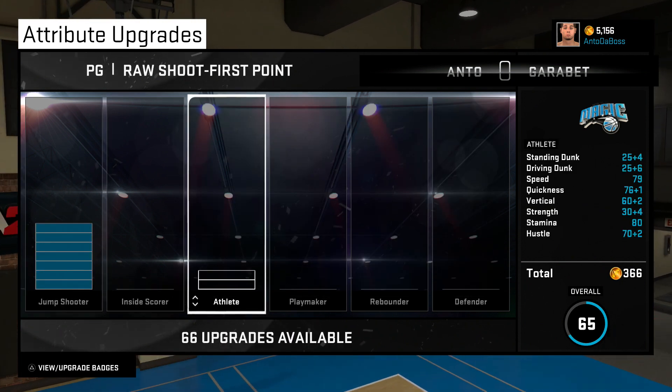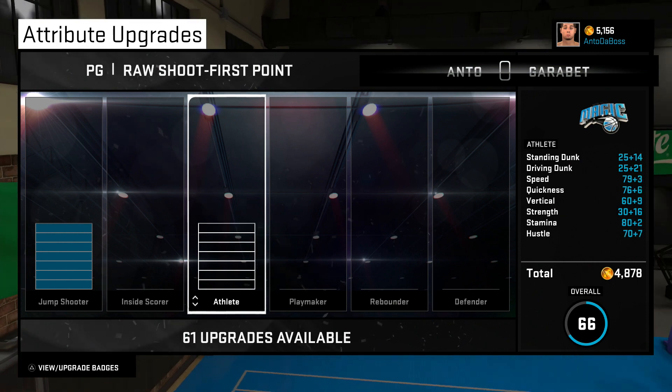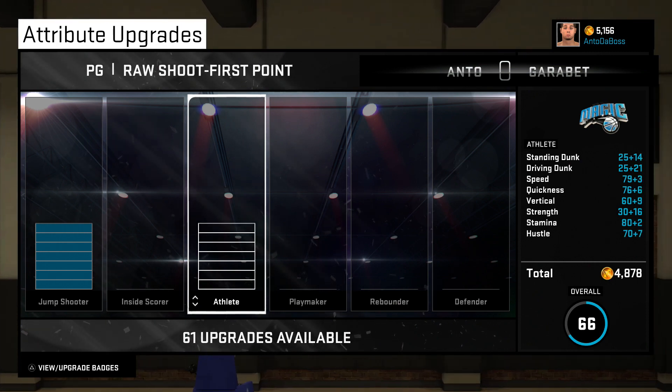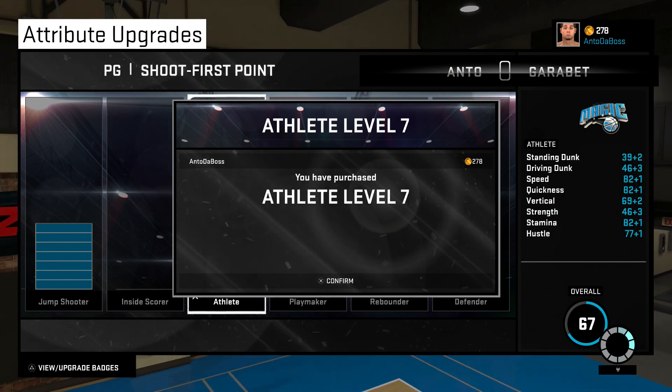The next thing I want to improve is the athlete category, which is going to improve your standing dunk, driving dunk, speed, quickness, vertical, strength, stamina, and hustle. So I quickly jumped to 67 overall.